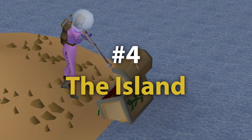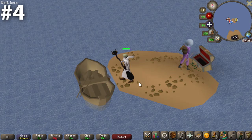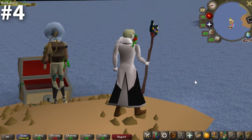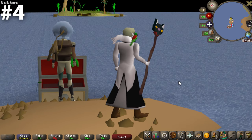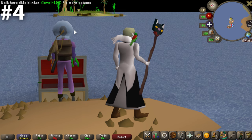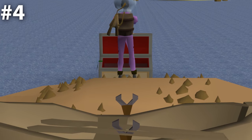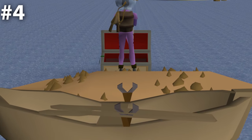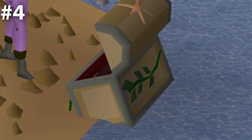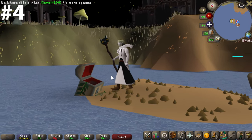Moving on to number four, we have the Island found out past Fossil Island. This one's actually not listed on the bank chest wiki, and I'm not sure why. But this is a terrific, terrific bank chest. It's simple — you know what you're getting. You want to feel like you're on the ocean. The aesthetic of the bank chest with the seaweed and the starfish on top just really adds to it. This is such a uniquely cool place to bank. Your number four bank chest out on the island — a terrific, terrific option.